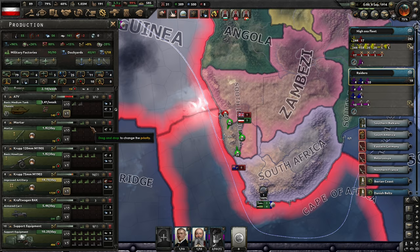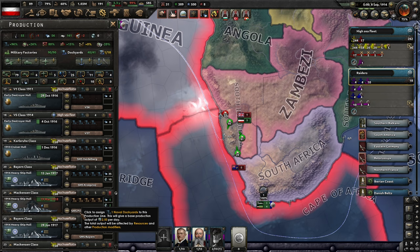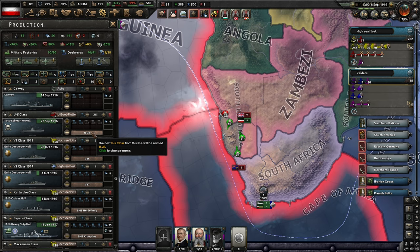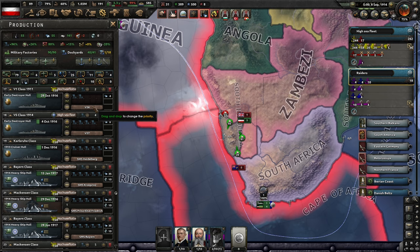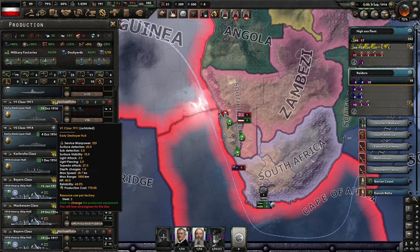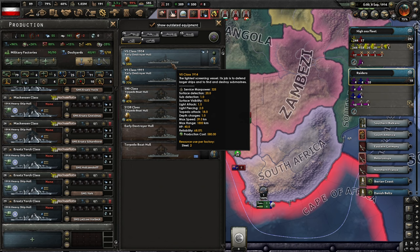We did want to bump our submarine production up a bit though. That'll be at the expense of heavy ships, but actually they'll fill up from repairs. I think we can pull one from convoys — we've got a decent supply of them. I should probably be putting more into destroyers and probably don't need to be building the V1s anymore. But we've got the V5s — which are even better.